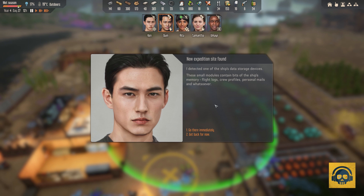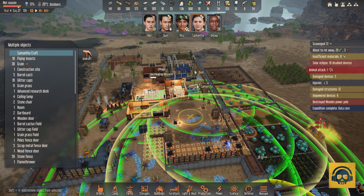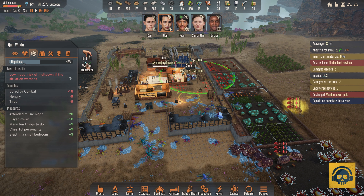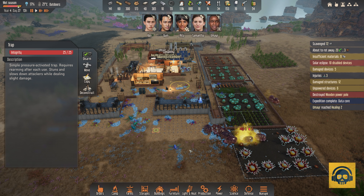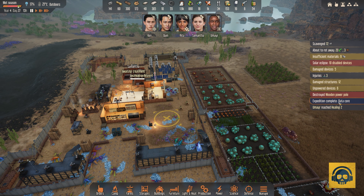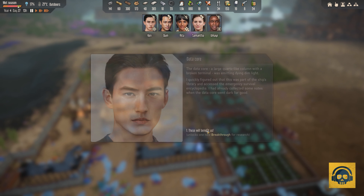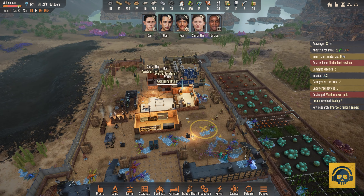New expedition site found — a ship's data storage device detected. These small modules contain bits of the ship's memory: flight logs, crew profiles, personal emails. Expedition complete — a large data core with a broken terminal emitting dim light, part of the ship's library, gave access to the emergency survival encyclopedia. Unlocks one new breakthrough for research. Improved railgun snipers — fantastic! Let me put them in the queue straight away.